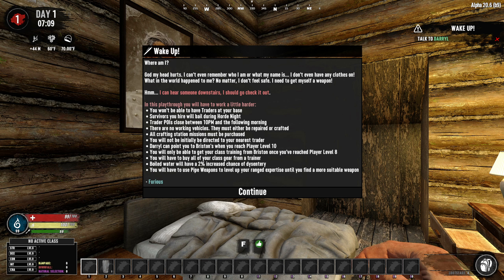You won't be able to see inside of the trader compounds after 10 o'clock, and if you talk to any of the traders, they won't actually talk to you before about 6 a.m. So even if it's morning around 4 and they're open, you won't be able to talk to them just yet.